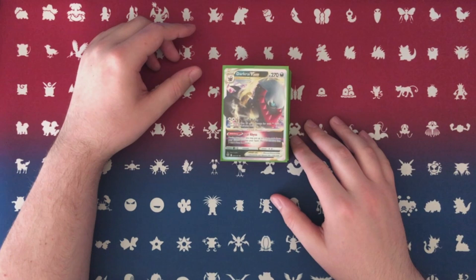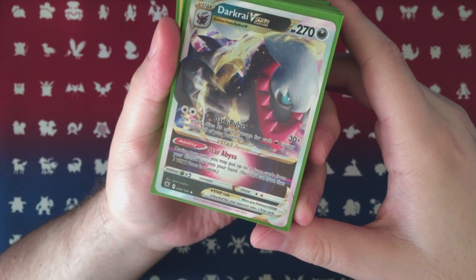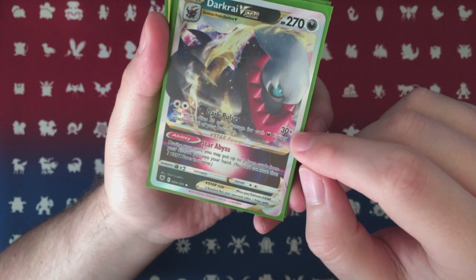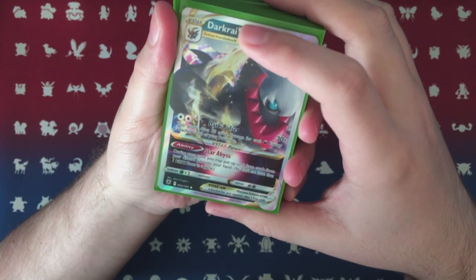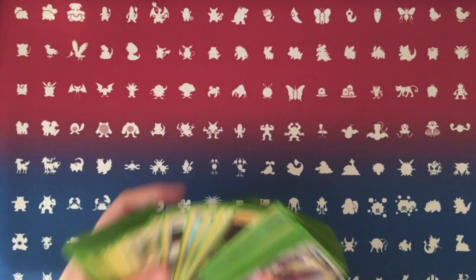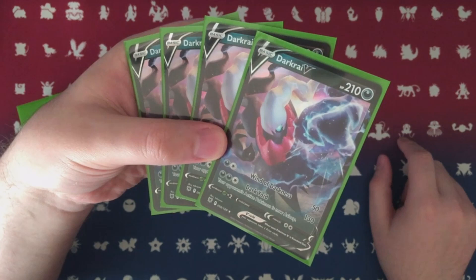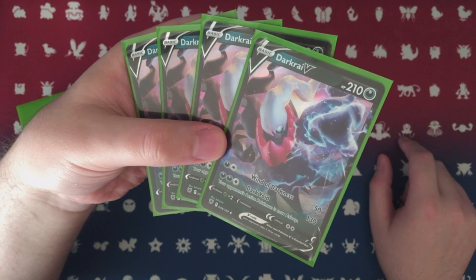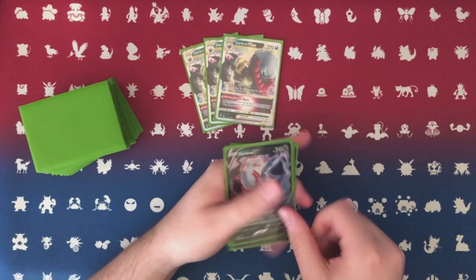Alright, so we've got Darkrai V-Star here — 170 HP. Dark Pulse is the main attack of the deck; it costs two energy but you really just want Dark Energy on it. It does 30 plus 30 more damage for every Dark Energy attached, so it ramps up pretty high. We're playing a large chunk of Dark Energy. The V-Star power is an ability called Star Abyss — during your turn you may put two item cards from your discard pile into your hand, so you can get your Balls or your Patches back. For the V, it has 210 HP, two attacks: Wind of Darkness for 50 (never used it), and Dark Void — 130 damage and you go to sleep. In an ideal world you could Roxanne them and put them to sleep, hoping they don't have a switch out.